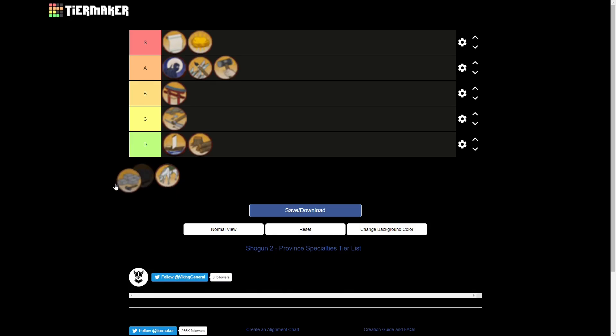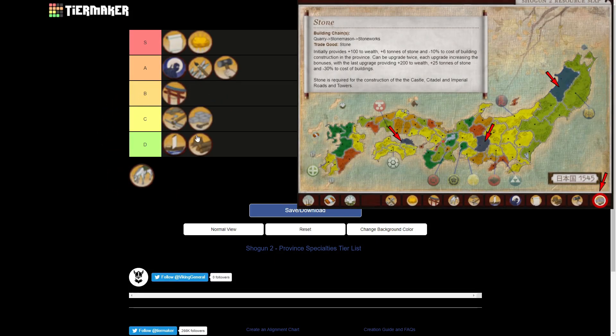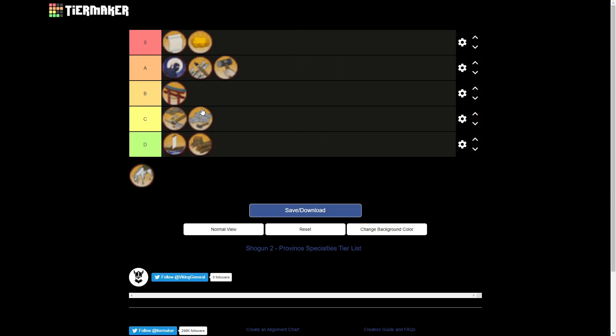Next up we'll have the stone specialty, which is a C tier province specialty for me. It does give a tiny bit of wealth — even less than the forest — and a little bit of stone to trade. However, stone is generally very cheap so it's not worth that much. The good thing about the stone specialty is that it reduces the cost of construction in the province, which always saves a little bit of money. But generally you don't want to develop provinces with stone because you'd rather develop provinces with better specialties. The 10% reduced construction cost is useful but not compelling. Additionally, stone is required to upgrade your forts to castles and eventually citadels, and is used to make imperial roads.